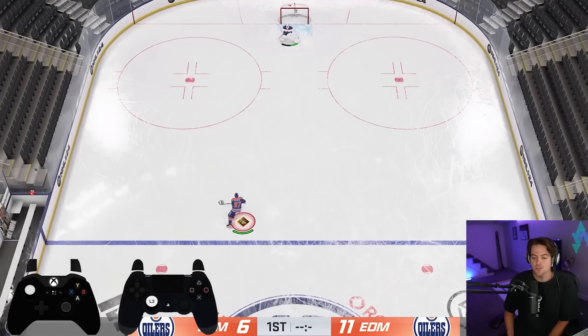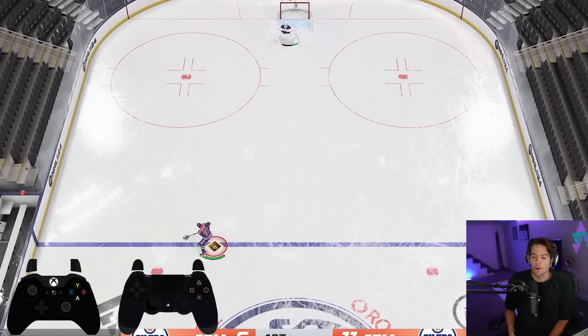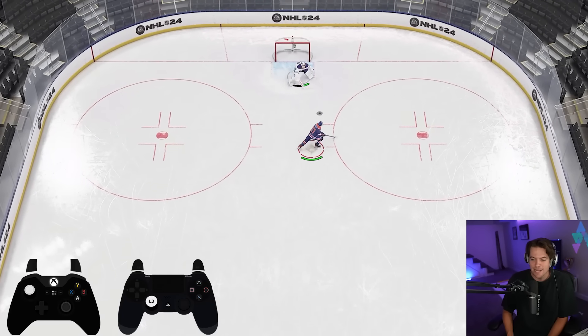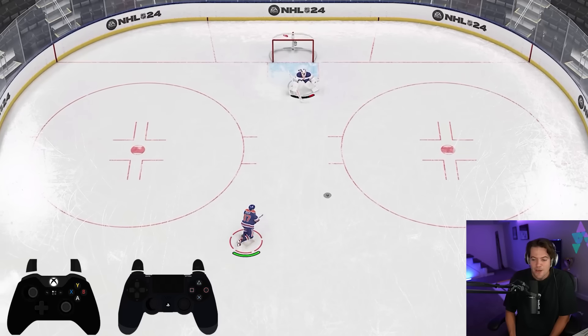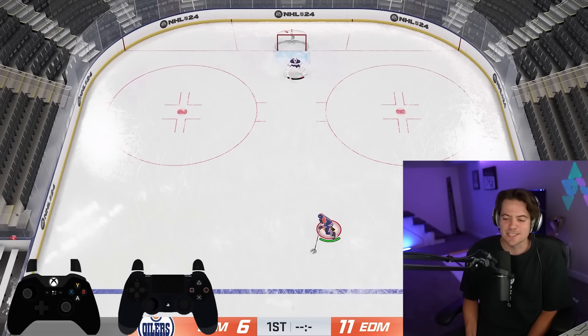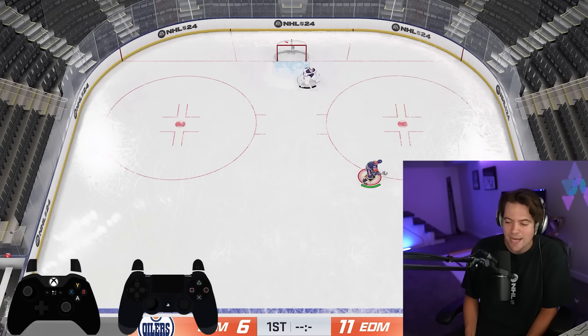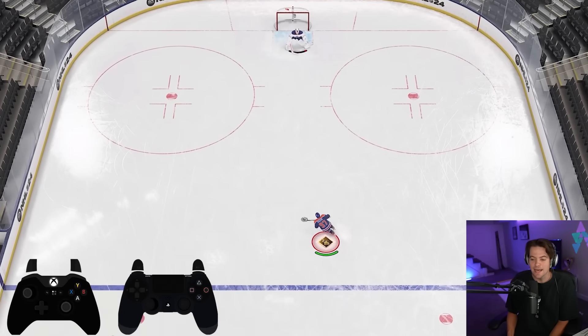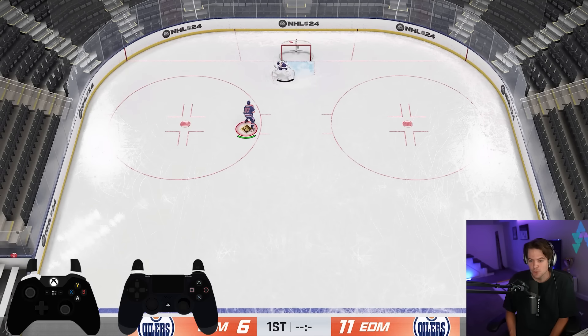With the old skill stick you would initiate the dot suke by clicking in on the right analog stick and pulling back. In NHL 24, clicking in on the right analog stick is now a reverse hit — and you're going to do this on accident a lot. I probably do it four or five times a game. I still think this is one of the worst changes EA made with this new controller scheme. However, if you hold LB and click in, that's going to be a leg fake instead, and you can still do the dot suke out of that.